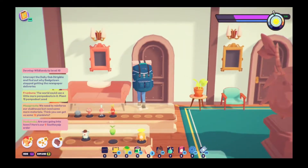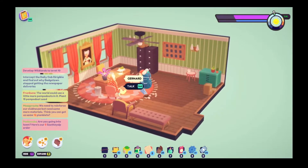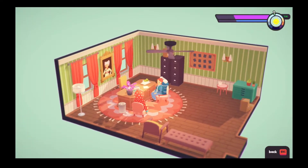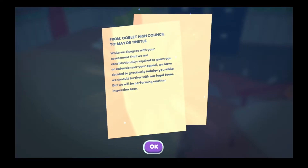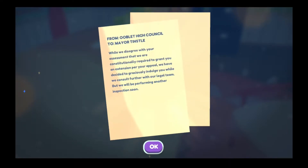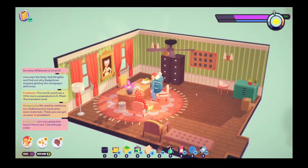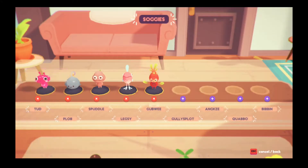What about in Tinsel Opus? It looks like they may have added some other things. While we disagree with your assessment that our constitutional right is required to grant you an extension for your appeal, we have decided to graciously indulge you while we consult further with the legal team. But we will be performing another inspection soon. I'm confused — I'm pretty confused in general.